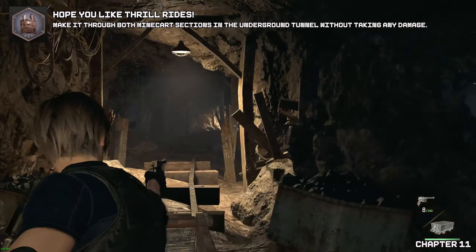Once we've finished the first minecart of two, we're now going to proceed to grab the next two collectibles. Head up the steps — we'll be greeted by three enemies. Once we kill them all, in this room you will find your next bobblehead located here.